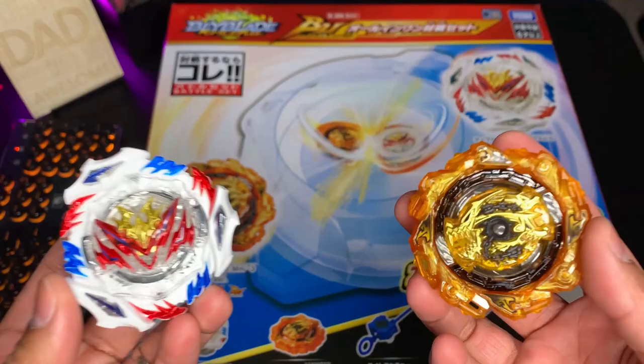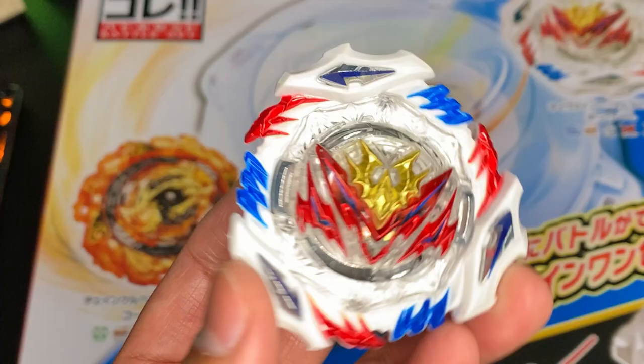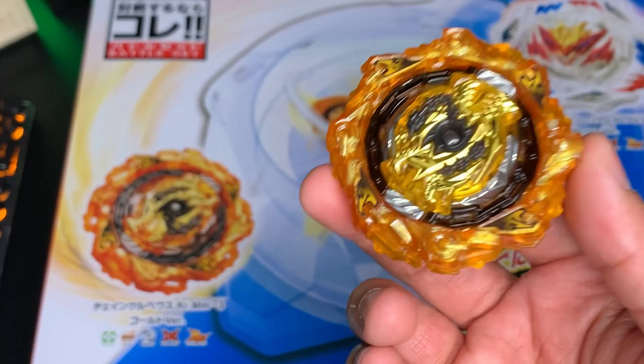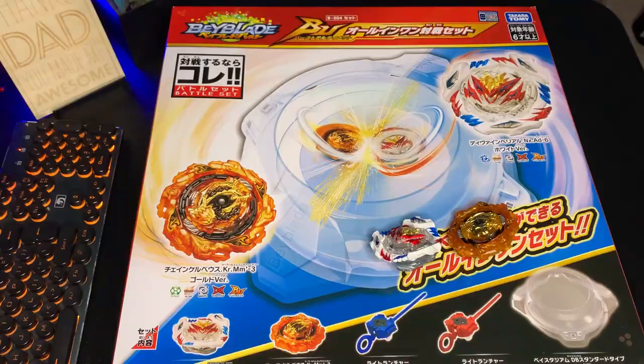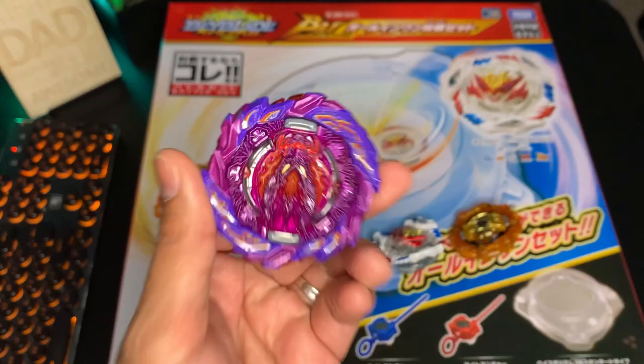And that is it for the B204 all-in-one starter set. Honestly, it's something you could probably just pass up on if you already have a DB stadium and other beys. This combo of Divine Belial — Belial 1, come on. Even with Chain Kerbeus, this thing has become a whole lot more accessible over the past couple of months. And Moment Dash, as amazing as it is, I don't think it justifies spending this much just for a driver. If you're looking to get a starter set, I think it's better to get the B190 all-in-one set — the one that comes with War Bahamut with Metal Drift and the gold Dynamite Belial. Bahamut is still pretty hard to obtain, and Roar plus Metal Drift — total no-brainer.